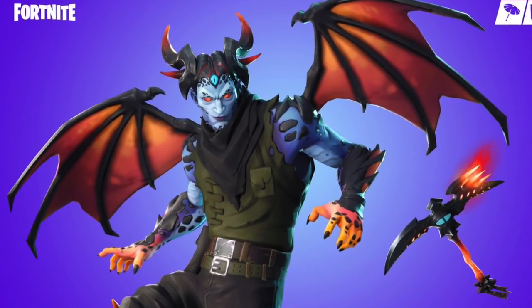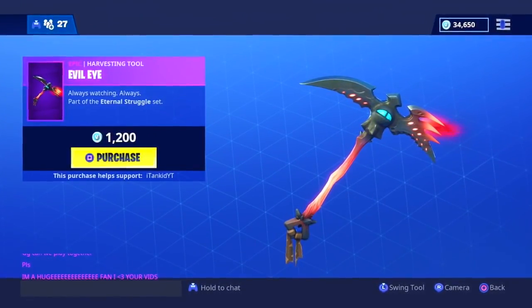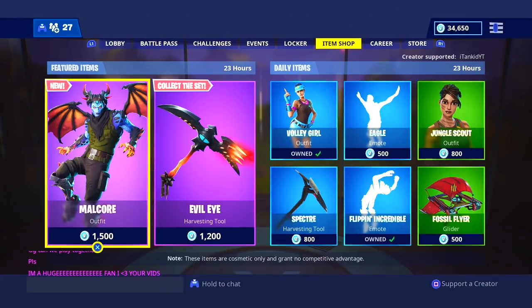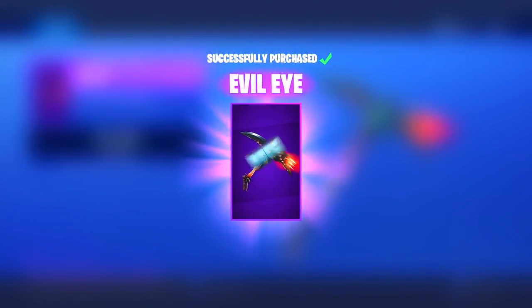But first, in the Fortnite Item Shop are some brand new banger skins. We have the Malcore skin with the Malcore Wings — one of the best Season 7 Item Shop skins so far. The Malcore skin also comes with the Evil Eye Pickaxe. With 34,650 V-Bucks on my account, this purchase is no problem, so we're going to go ahead and cop the brand new Malcore skin and Malcore Wings. Successfully purchased! And the Evil Eye Pickaxe — successfully purchased.